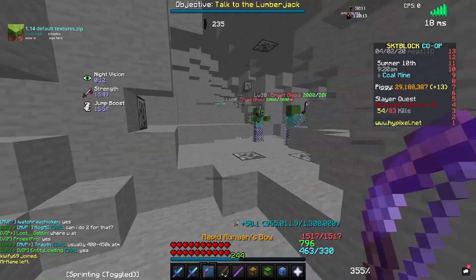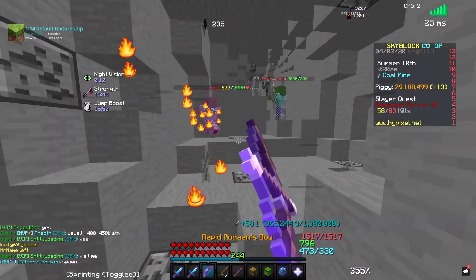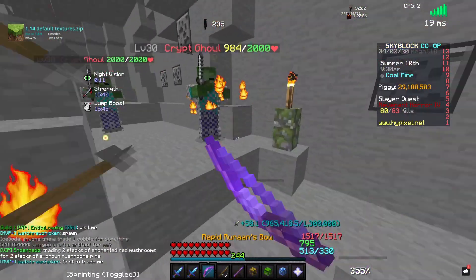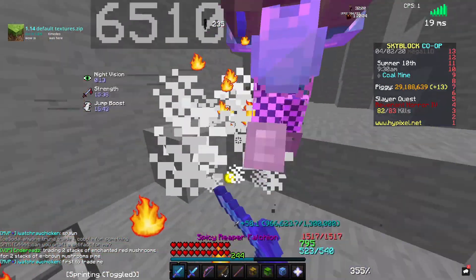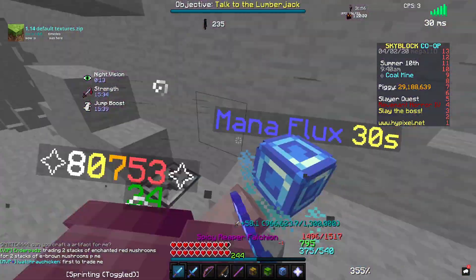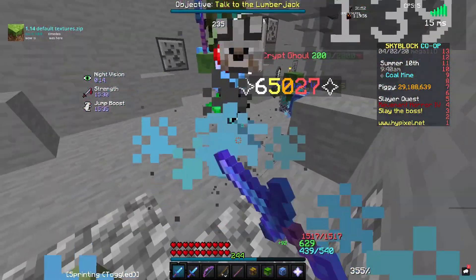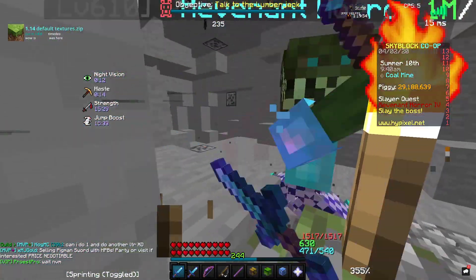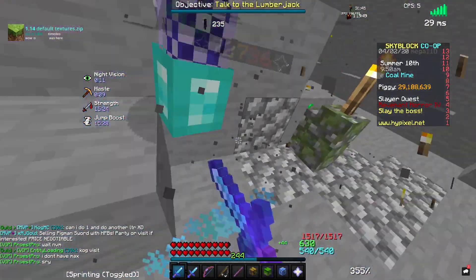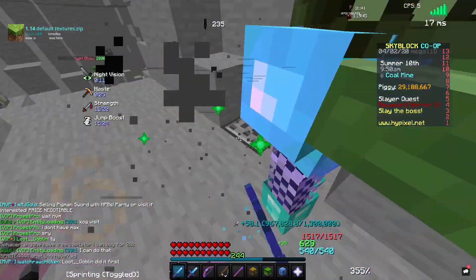So what I got was: glitched candies, glitched blaze rod, glitched sugar cane, and glitched super compactors. What makes them unique is that you can actually place them on your island and they'll stay in that form unless you take them back. My friend tested this and it worked on his island. I also sold some for one million each and made some money.